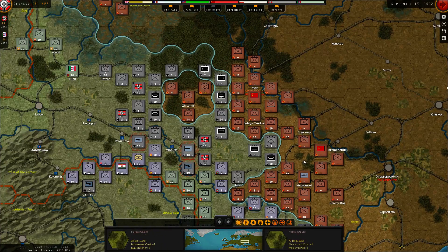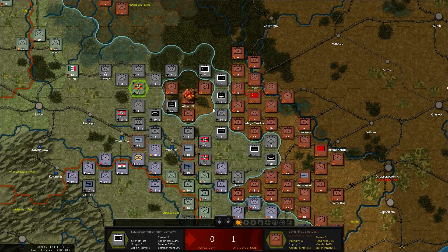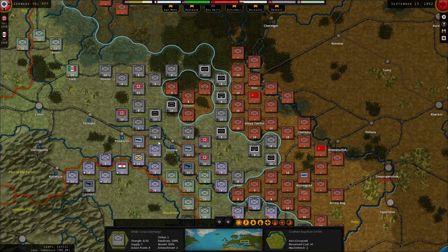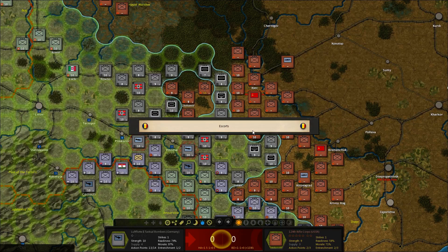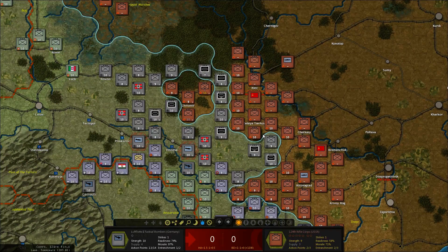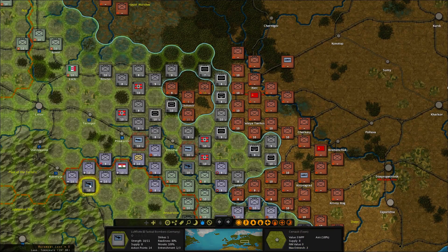Everything else should be in order. We just want to push units through this way. First let's see if we can take Sidomir with the available armor. I'm going to put them in the woods, although that is not advisable. I think these two armor can take Sidomir on their own. Let's bomb them first. We have fighters to intercept — three damage to the Soviet fighters, one to mine.